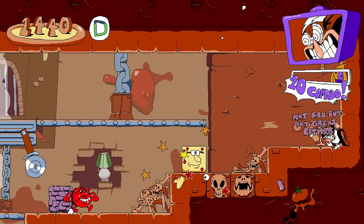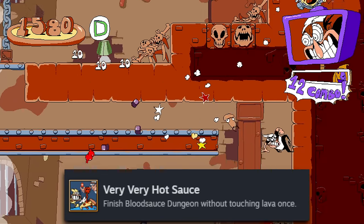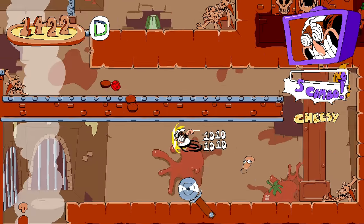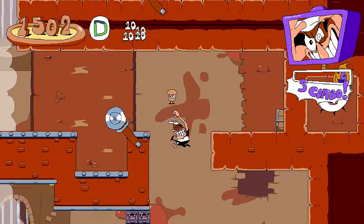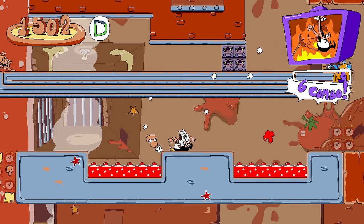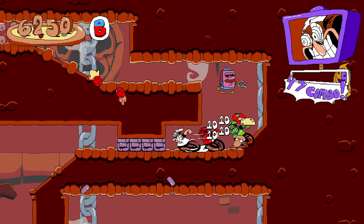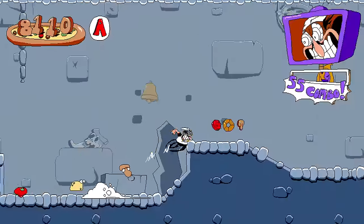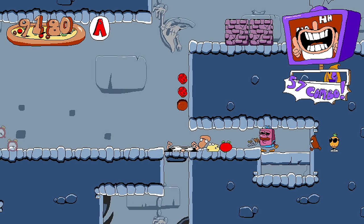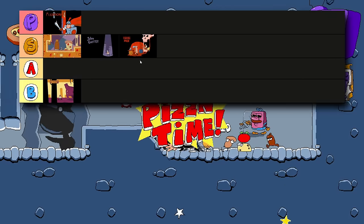I did have a minor gripe with this level — the achievements. Particularly the one where you have to beat the level without ever touching the lava. There's this single anchovy that's behind a block, and if you're not going fast enough, you're pretty much guaranteed to get hit and fall right into the lava. This was probably just a skill issue, but it's a personal gripe I had. But that's really my only issue with Bloodsauce Dungeon. Besides that, it's overall really fun and has one of the most well-laid-out escape sequences in the whole game, so I'm going to put it in S tier.